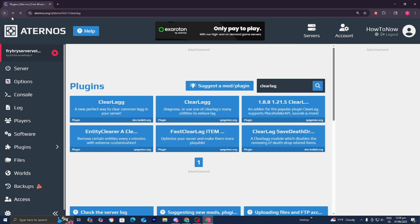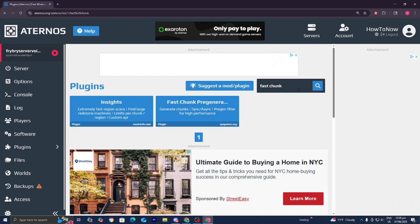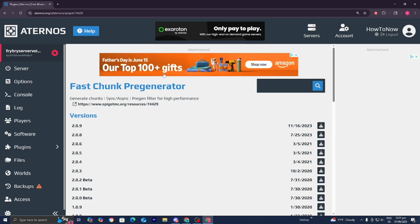There are many other plugins you could include to optimize your game. There's also a plugin called FastChunk — go ahead and look for that and select it. It's really good and relatively recent, so you can use that as well.